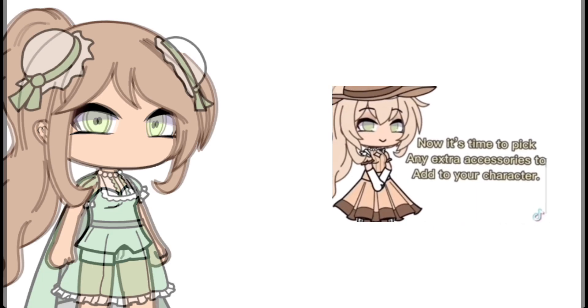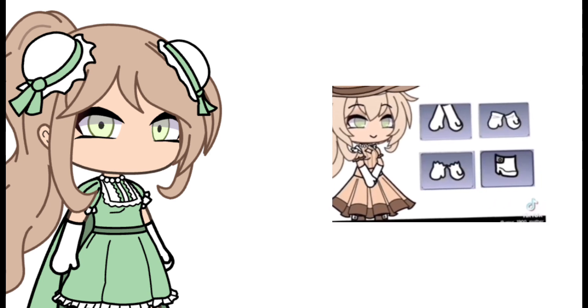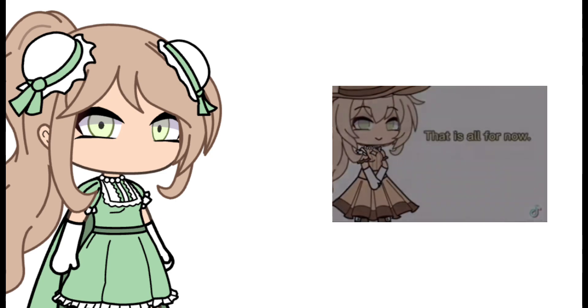Now it's time to pick any extra accessories to add to your character. The dress is the springiest, the bees are the stingiest, the birds are the wingiest. That is all for now. This is love.